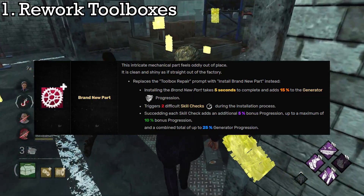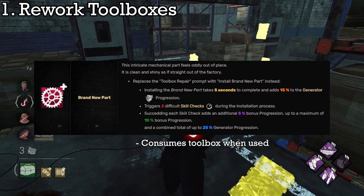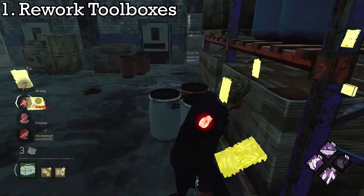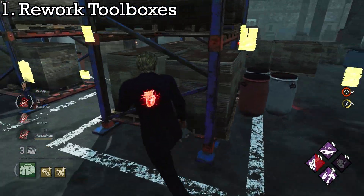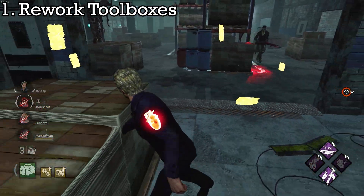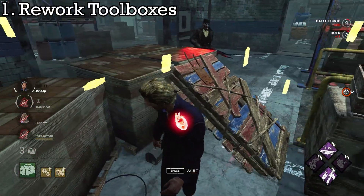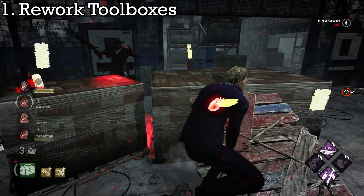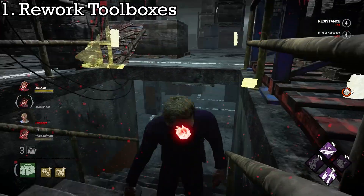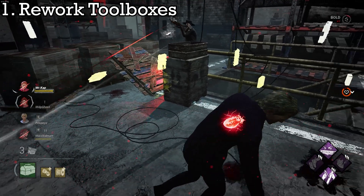Toolboxes could still be a problem if Brand New Part wasn't nerfed as well. Brand New Part could actually still work as intended, but it also either depletes your toolbox completely or consumes it entirely. This would still make it a strong iridescent add-on, while not as abusable as using Brand New Part and still having charges to heavily increase gen speeds. With these changes, toolboxes would remain a very useful and powerful item.